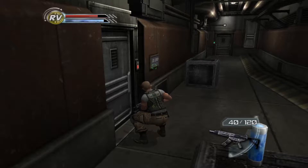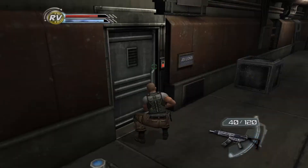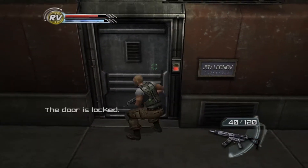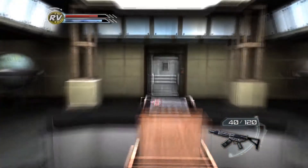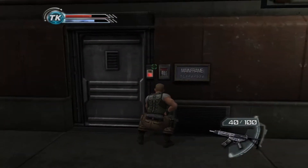Just pausing here to say: when I was first playing this, it took me multiple weeks to figure out how to get past this spot, because I didn't know how to open the mainframe door and you can't open this door either. I didn't know where the passcode was — until you do this: 3-4-4-8, 3-4-4-8.